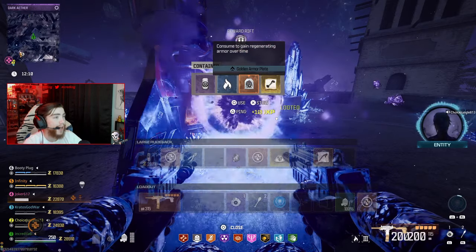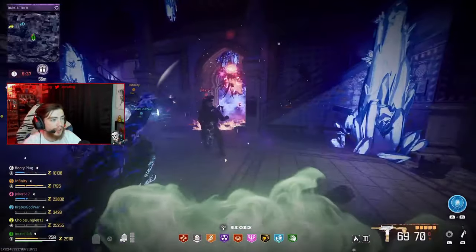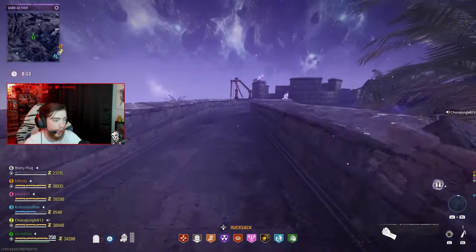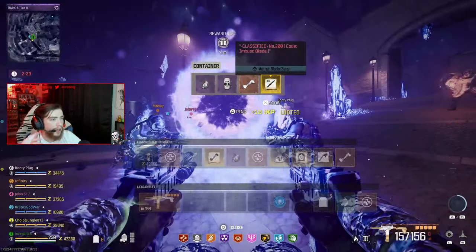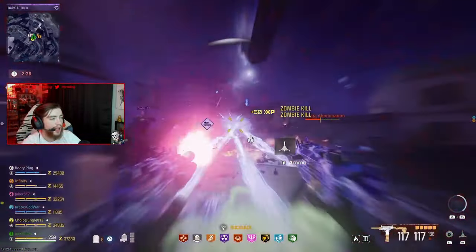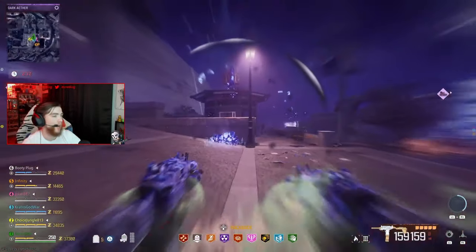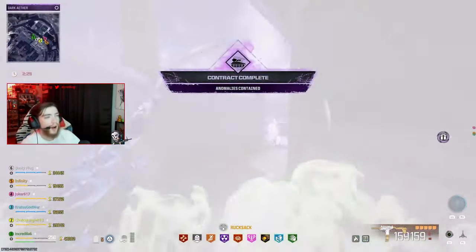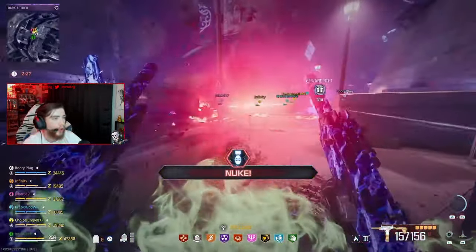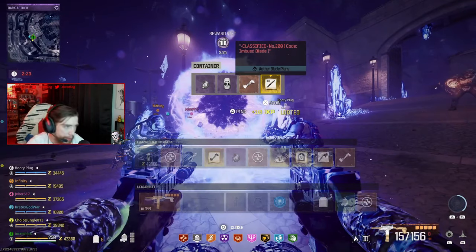We also got a golden armor plate — I used it immediately, and throughout the rest of the match I had gold plates. My plates literally recharge, it's insane. For the final contract, as you can see right here, we have to do an escort contract. If you're doing elder sigil you've already done the dark ether before, so you should know how these work. You go up to the reward rift and we get the ether blade recipe.